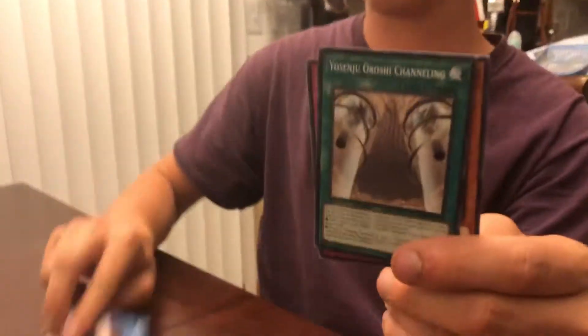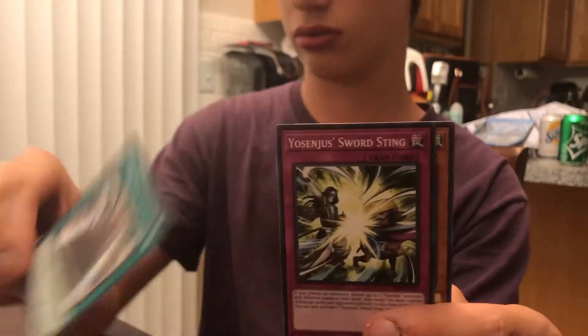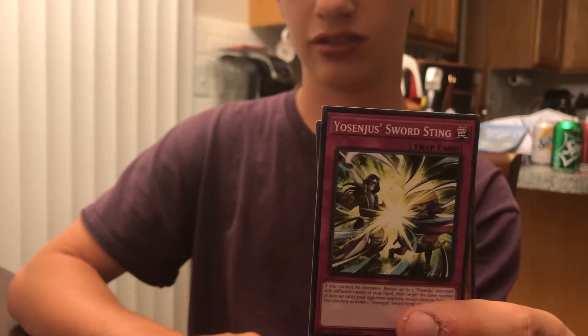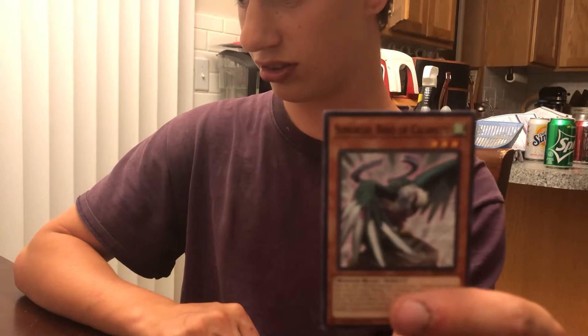This one is Flawless Protection of the Tenniel. Baba Barber. Yompsi Orisha Channeling — I know I'm saying these wrong. Yoshi... Sangju Sword Sting — that's a stupid looking one. And here's an ugly one: Smorg Bird of Calamity.